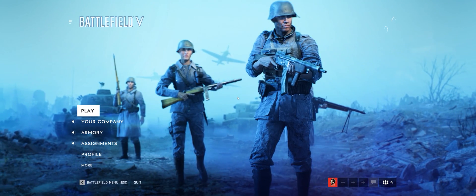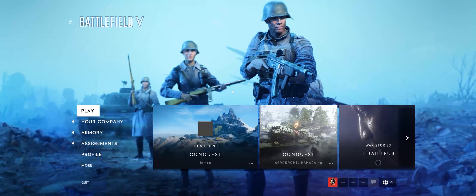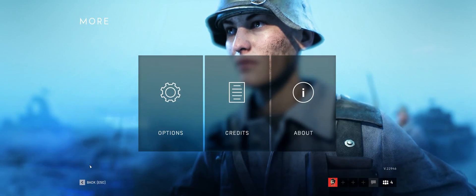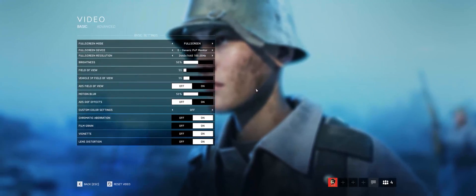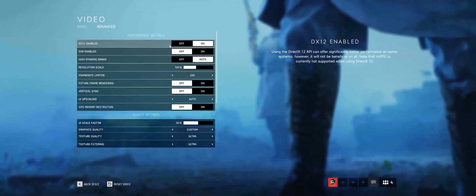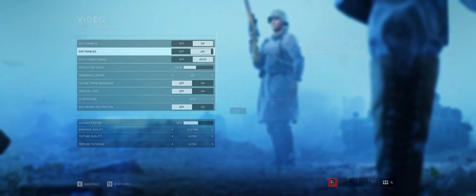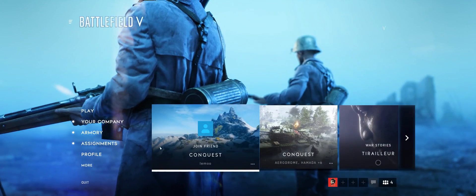Now we just need to start Battlefield 5 and do the final step to enable RTX mode. Start BF5, go to More > Options > Video, then in the video settings go to Advanced, and here you'll see DX12. Make sure DX12 is set to on, then turn on DXR as well. It will ask you to restart the game — click OK, back out of the menus, and restart Battlefield 5.